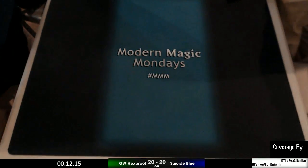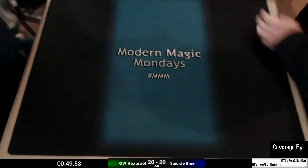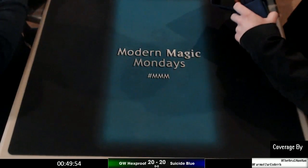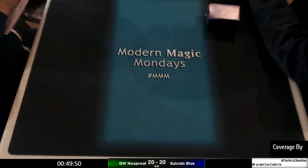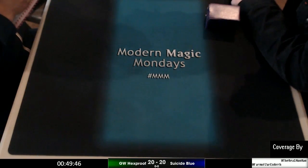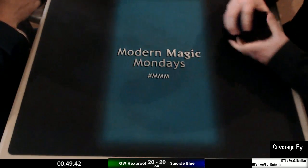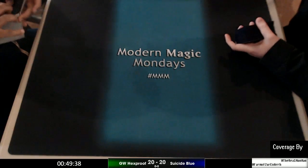Alright, let's see — last round. We've got a couple of familiar faces: Eric Ford on the green-white hexproof deck and Ben Newton playing the suicide blue deck. This is the last hurrah for the suicide zoo deck.